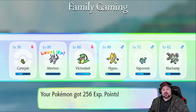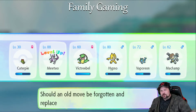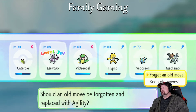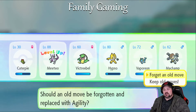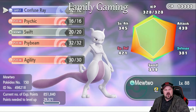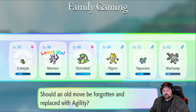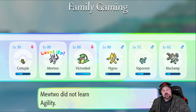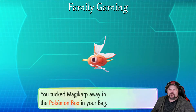Trust me, people, this is going to take a long time. What I'm going to do is catch up to a catch combo of 10 and then jump ahead in the video. Magikarp got a move — Agility — but that didn't seem like a good one, so we'll keep what we've got. Catch combo two, here we go — we are officially on the shiny hunt.